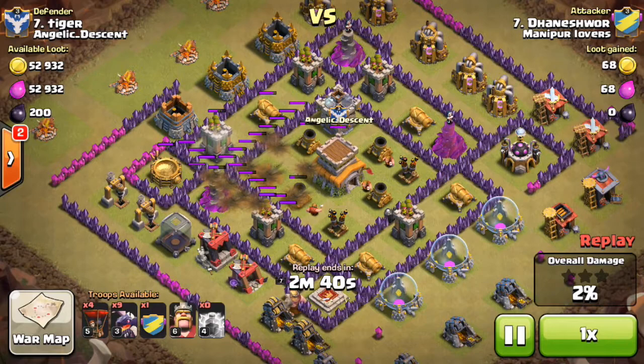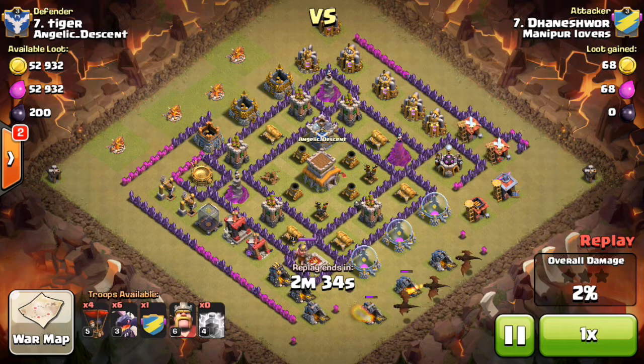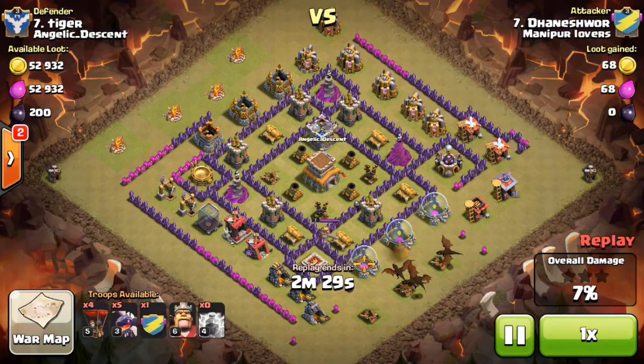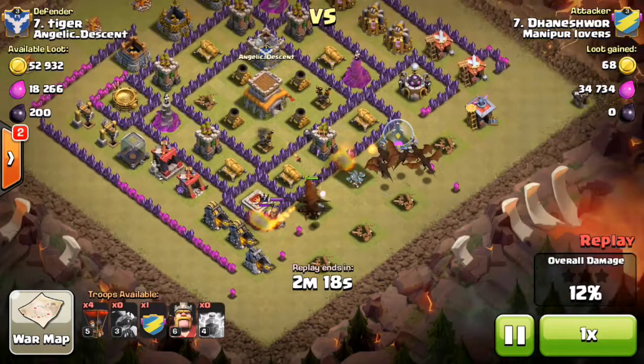This one got started when I was busy making my other video so I haven't looked at it yet. It looks like he's got four balloons and the rest dragons. He took out that one air defense, so now he's probably trying to get to the other two. He drops off his dragons — he missed this gold mine here but I'm pretty sure those dragons will split up and go there.